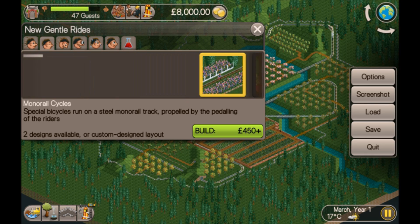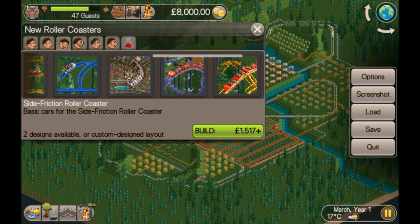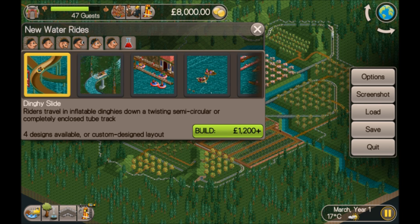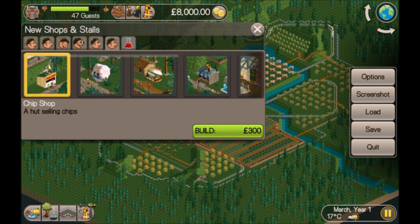We've got a good selection of gentle rides, a good selection of coasters to start with — won't need any more of those. We've got a couple of thrill rides, some water rides, and some shops.